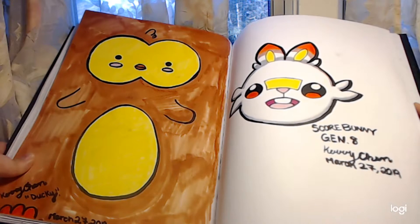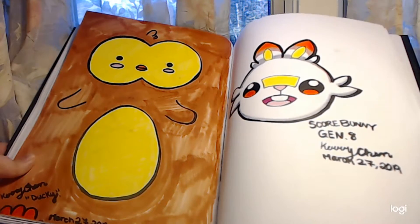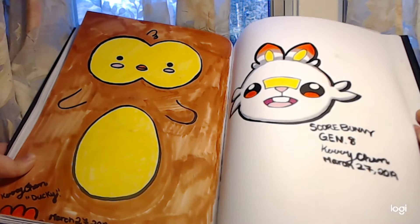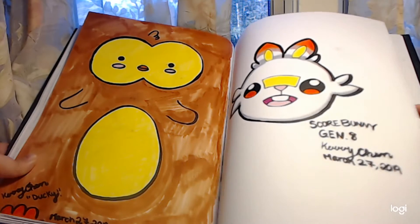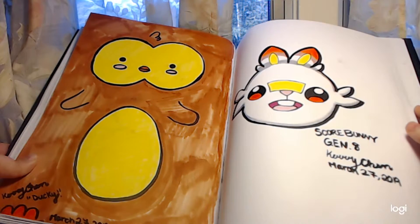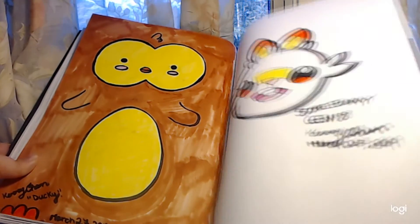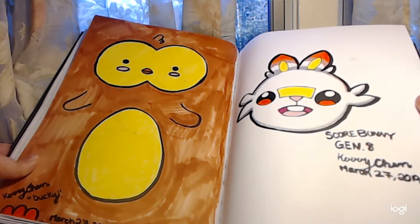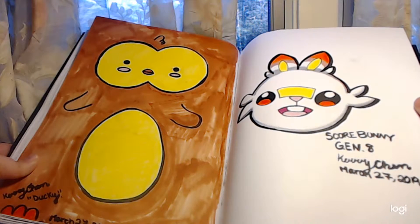Here is Scorbunny. Scorbunny is basically another Pokemon that I drew. He's not one of my OCs — he's a Pokemon from the newer version, Gen 8. I drew him. I apologize for the floating head; the tutorial didn't teach me how to draw his body, so he's just a floating head.